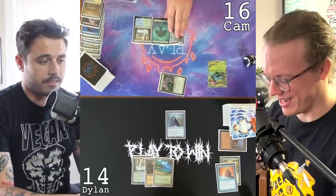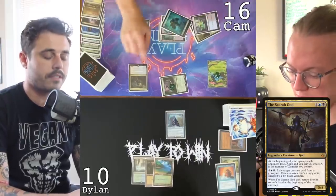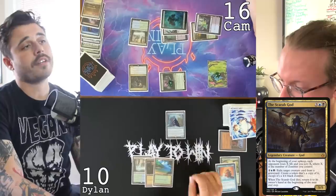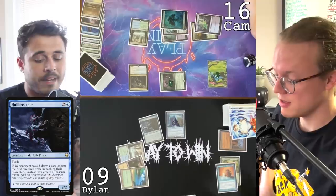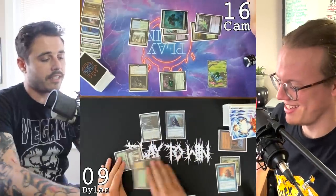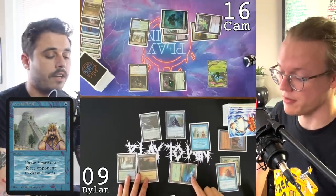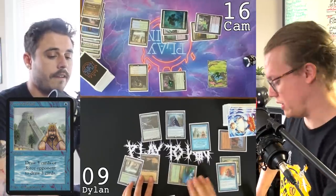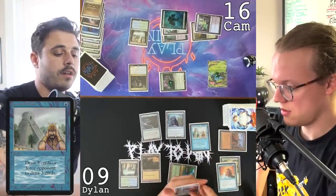I forgot a Tireless Tracker trigger. Marsh Flats, we get a Clue. Crack Marsh Flats down to 16. Underground Sea — gets a second Clue. Learning how to count. I gotta attack you — no effects, take four. Go to ten. Pass the turn. I'm gonna flash in a Warbringer Breacher — good card even without Commander. I'll go to nine. I don't think it's gonna be good because there's no way I can beat a Scarab God. Untap, draw a card — cast Ancestral Recall. That is definitely helpful. Remove a counter off Thing in the Ice.